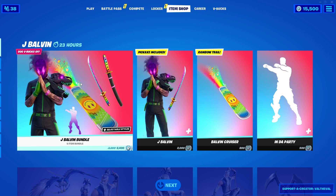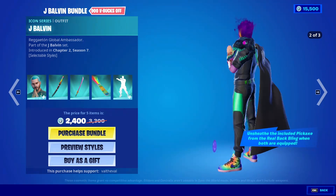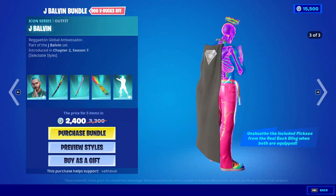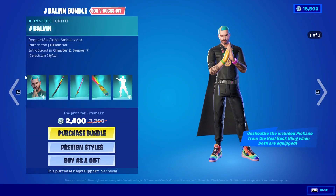So let's go ahead and take a look at this bundle and everything that comes with it. You get, of course, the J Balvin skin - Global Ambassador. Looks pretty cool. It does have three different styles. That one looks so cool - that's definitely my favorite out of the three.